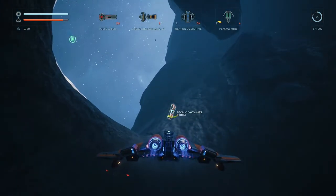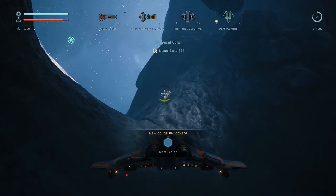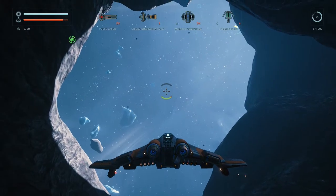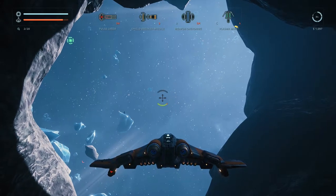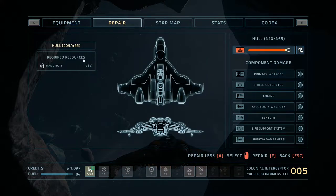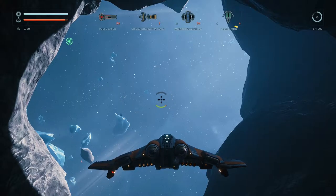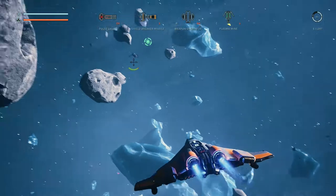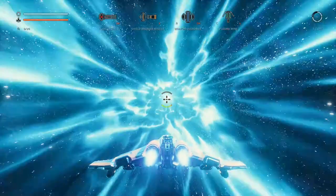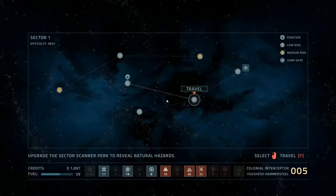Oh, here it is - hidden. What are we going to get? Hopefully a sweet gun. Nanobots! Nice. We've got two nanobots now, so we should be able to heal up. Let's go to repair - we've got two nanobots and we can choose what we're going to repair. Let's just repair and you should see that going up. It's a bit rubbish that your nanobots are consumable to such an extent that you just have none left - but then again, the idea of this game is you keep dying and you keep surviving.